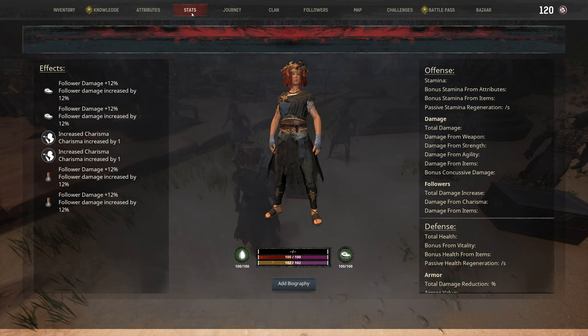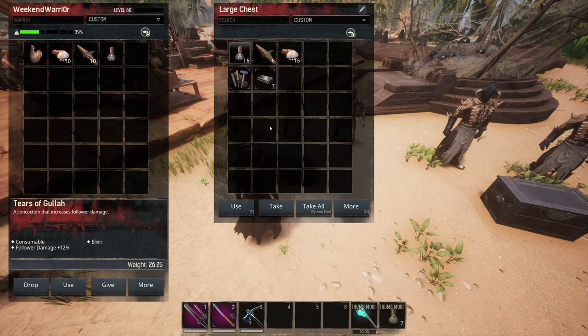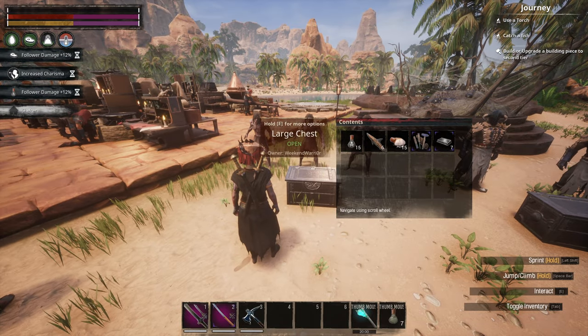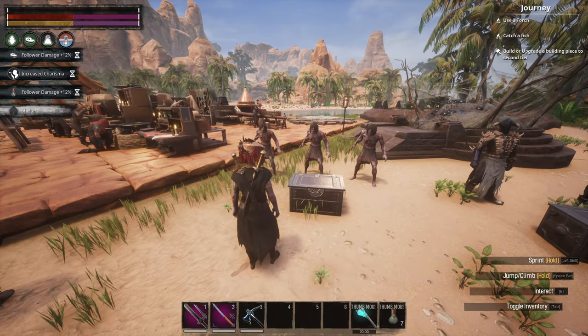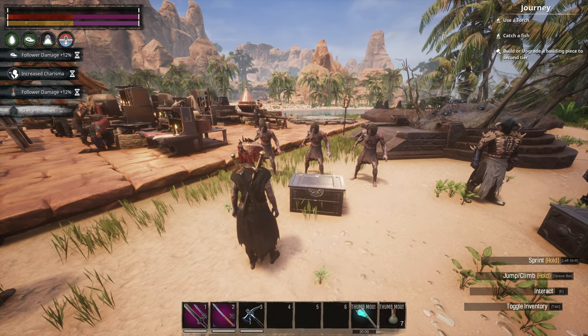We're going to be using zombies for this build. Looking at our stats, we're getting a 156% increase in damage for our followers, and that's because we're also using the Tears of Ghoulah and Cooked Dogfish. This is a combat-focused agility build — I'm not bothering with a bow.